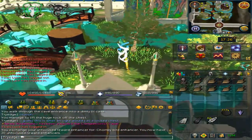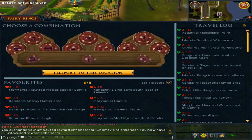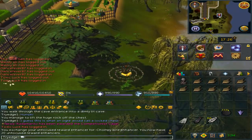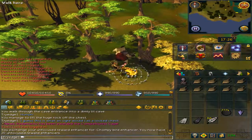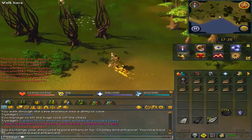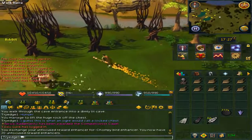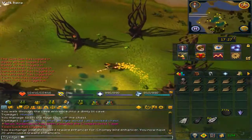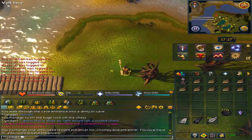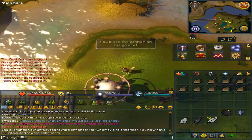Now it is time to kill the Chompies. Teleport back to the fairy ring and enter the code B, K, P. Run west and once you see a bridge, you are at the destination. From the tree, go one tile, then one tile west, then another tile west, and place the cannon. Load the cannon.